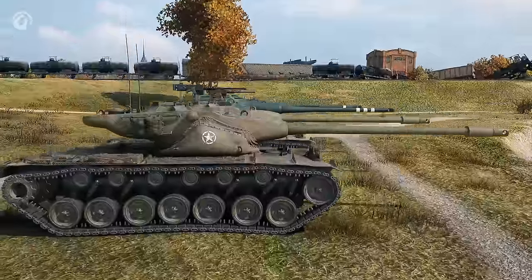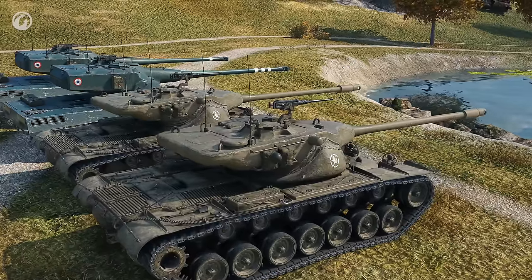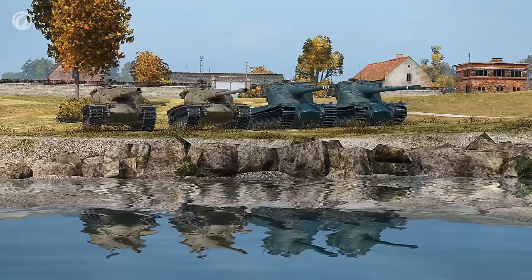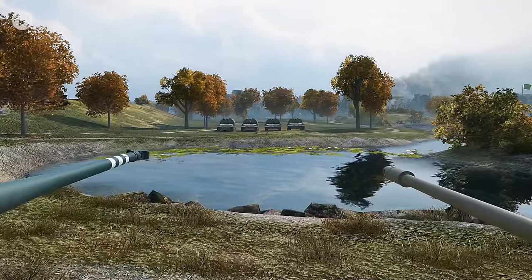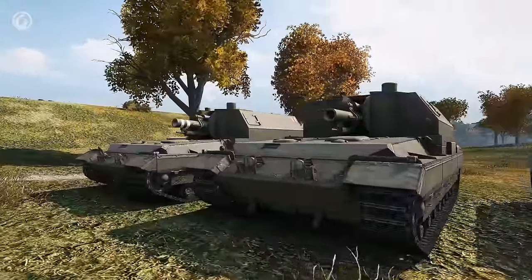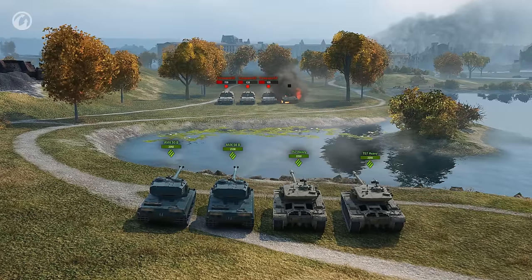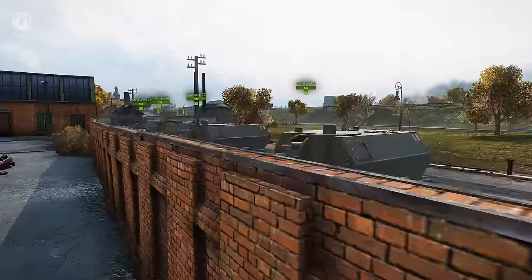We'll take two T-57 heavy and two AMX tanks. Both vehicles feature 120mm guns, equal average damage, and almost the same penetration with armor-piercing and high-explosive shells. The key difference is the type of premium shells they have. The AMX features armor-piercing composite rigid shells, and the T-57 heavy can fire high-explosive anti-tank shells. The first tank fires an AP shell, the second shoots an APCR shell, the third goes for a HEAT shell, and the fourth fires an HE shell. None of them had a problem.